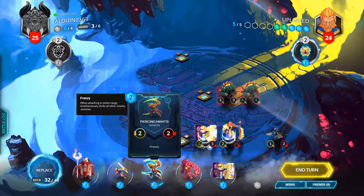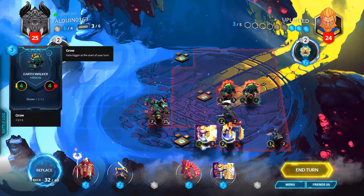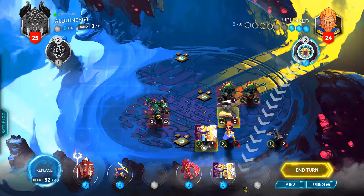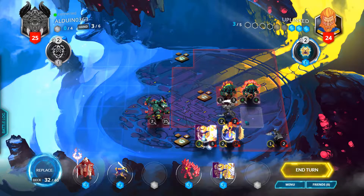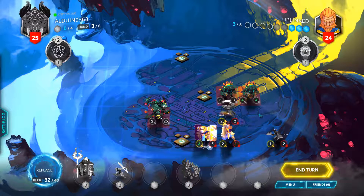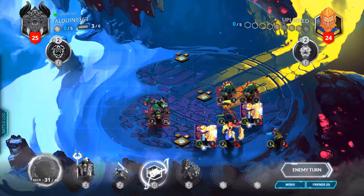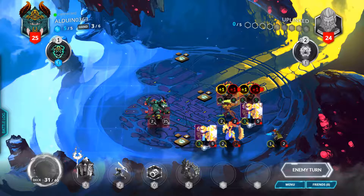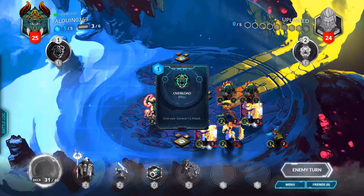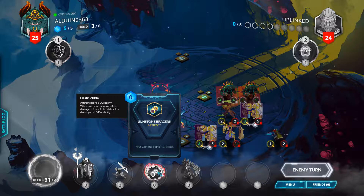I can pick them both off. Frenzy will attack all enemies adjacent when he attacks. If he survives another turn, it should be fine — if not, no terrible loss. This is an artifact. Artifacts are free things that you can add onto your general and they last for three hits.